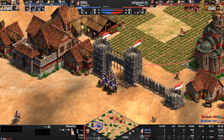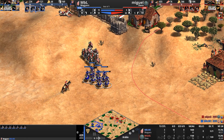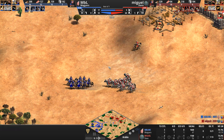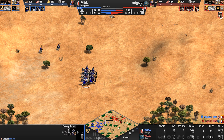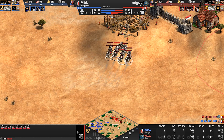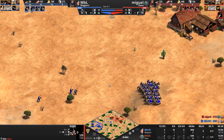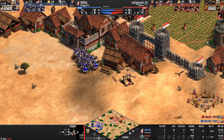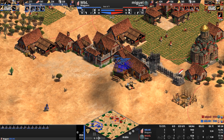Our Slavic player is sitting on 63 villagers to 53 for our Magyar player — advantage to him. He leaves a gate open, but brilliant restraint by MBL: how many of us would have just run inside and been trapped just in time for eight knights to come demolish our cavalry archers? They're good for a purpose, but they are horrible against knights, especially at this stage. The cavalry archers have a plus two attack against the knights' plus one, so fairly equal upgrades. He can't leave individual knights to roam free against 13 cavalry archers.